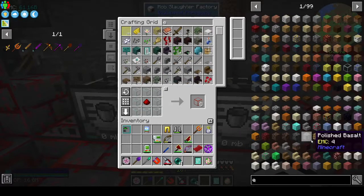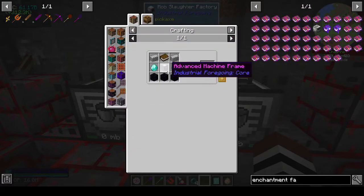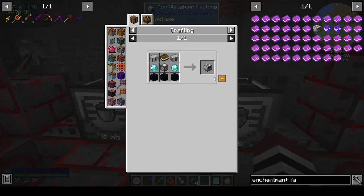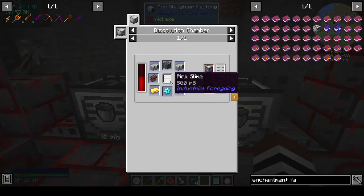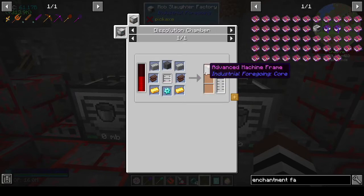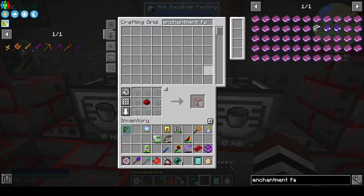The enchantment factory — we need the advanced machine frame, which we're missing, and that needs pink slime. That's why we're going to have the mob farm. Everything else is EMC-able, just not the advanced machine frame. We're also going to have to make the mob crusher.